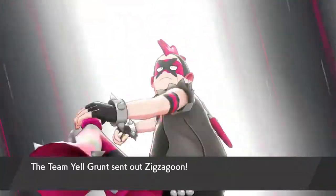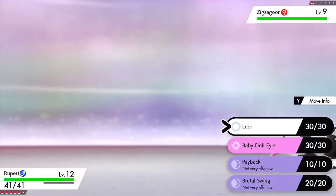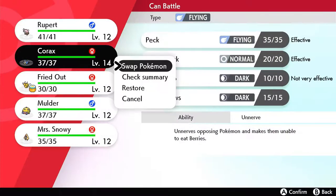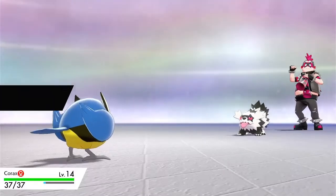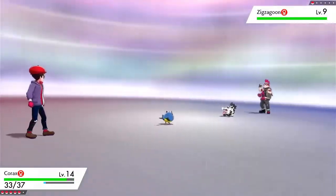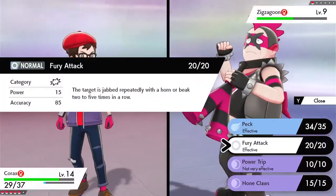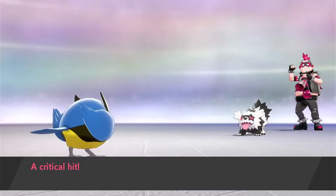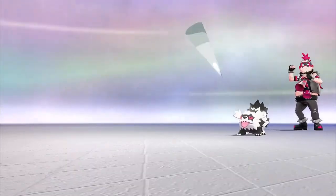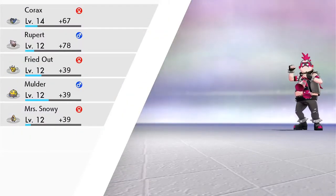We've got quite a few battles and I've sped up the footage to make that easier. First comes out the Galarian Zigzagoon, a Dark-type Pokemon. We put out Rupert, but with no fighting moves Rupert doesn't help much, so we move to Korax. Korax proceeds to Peck it down — the Zigzagoon is at a remarkably high level compared to previous fights, so Peck doesn't quite get a two-hit KO, but the three-hit KO is more than sufficient. Unfortunately we take a crit, so Korax has taken fair bit of damage.